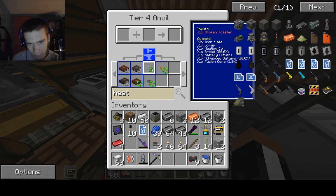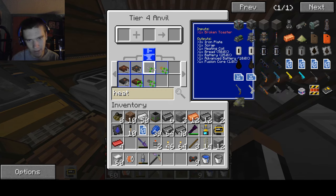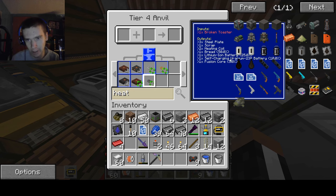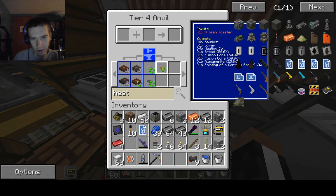What is this? Broken toaster. Where the heck did broken toasters come from? Why does it contain a self-charging — what? Where do I get these? Where the heck do I get toasters? These toasters were not here before. Fusion cores, advanced batteries, self-charging uranium batteries — this is a valuable toaster. Holy crap. Not to mention that this one gives you Alexandrite, and it looks like toast itself.